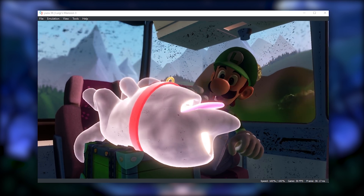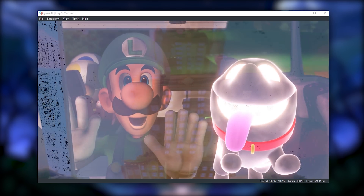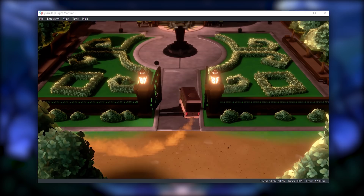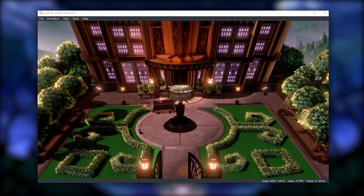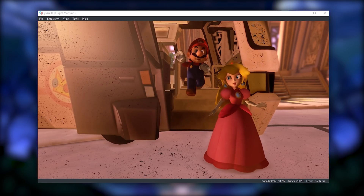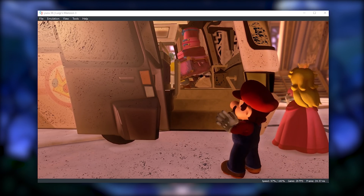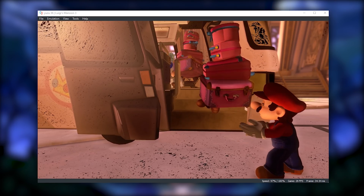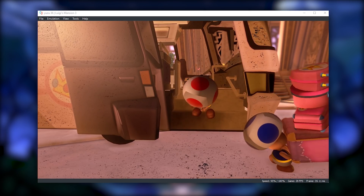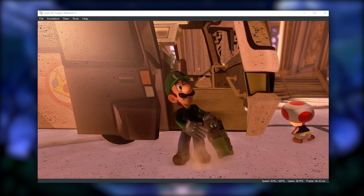Starting things off, we're going to continue looking at Yuzu, the emulator which we've been watching since the start of this video. As is pretty apparent, it is actually rendered pretty well, especially when you consider that none of the GPU devs have done anything to this game just yet. This is just pretty much how it has looked and ran since it was released on day one. This introduction area is not a pre-rendered video — it's actually fully rendered 3D, kind of similar to how it is in Super Mario Odyssey.